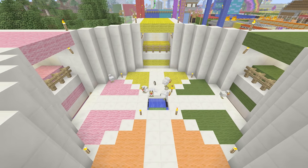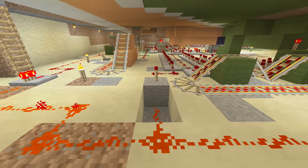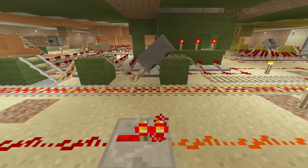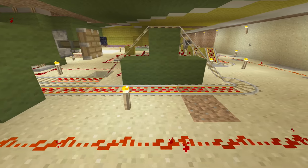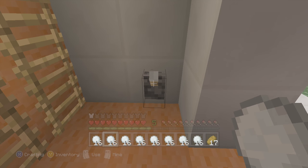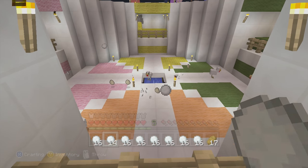My 4th favourite redstone creation is my Boingy Beaks minigame. Similar to Switch the Switch, the redstone is mainly all about counting. The reason it's higher up on the list is because it's able to reset itself, so there's no need to set up in between games. The minecart checkpoint system allows me to count 4 different sides all at the same time. All of the mechanisms, including the slime launcher in the middle, are linked up to just one lever, so it couldn't be easier to use.